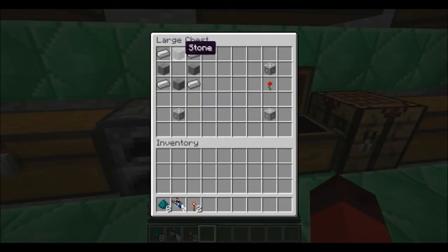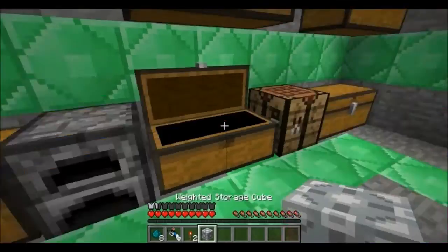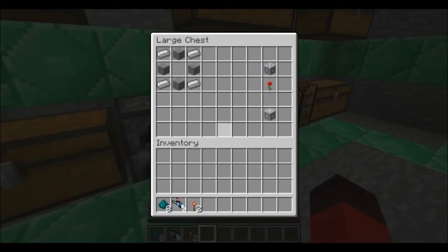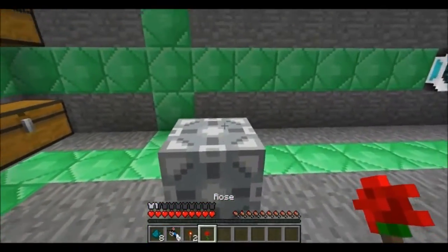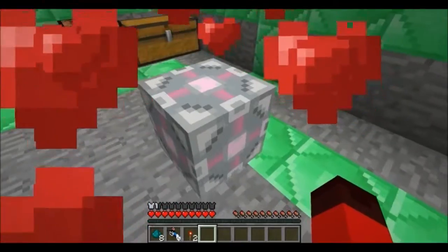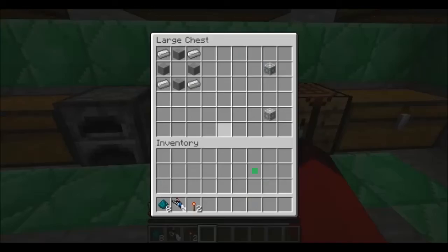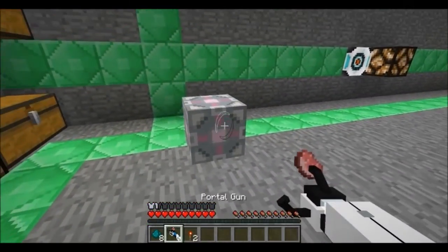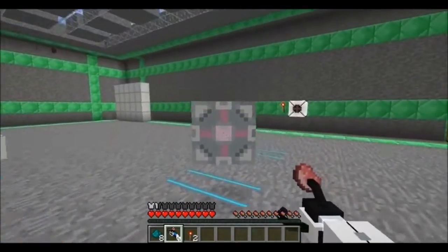Everyone's favorite — the weighted storage cube! Create it with stone and iron ingots: iron ingots in the corners, stone in the top, bottom, left, and right. Place it down and there you go. Now, the fantastic thing: if you take a rose and walk up to the placed cube and give it the rose, it becomes a companion cube! You cannot create it by putting the rose in the cube in a crafting bench — you have to place the cube on the ground and put the rose on it.